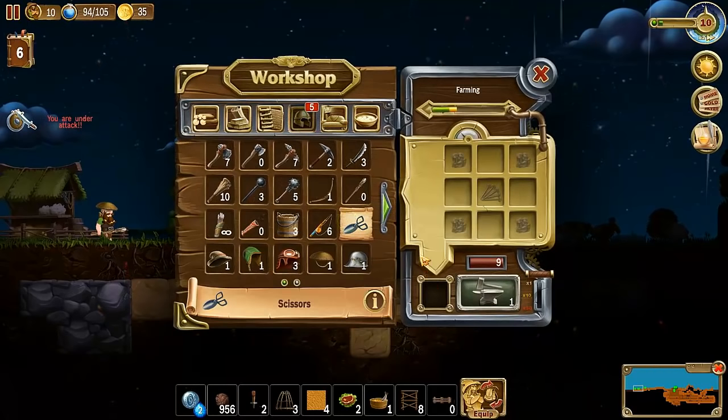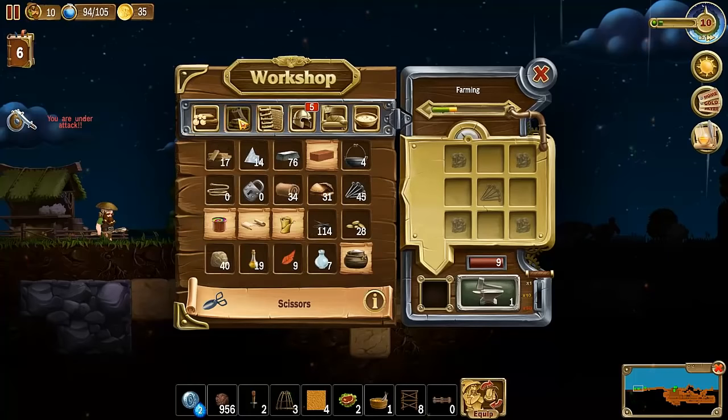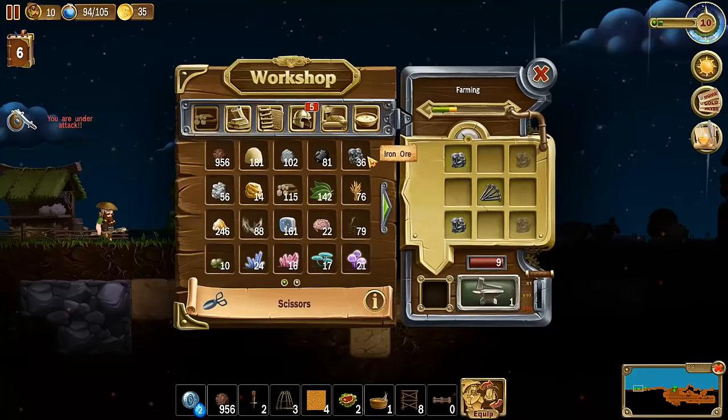The next thing we need if we want to get these sheep sheared is scissors. If you're planning on starting up a big sheep farm, you're going to want more than just one pair of scissors, because one pair means only one dwarf can shear while the others wait around. The optimal is to have as many scissors as you have dwarves. I have ten dwarves so I want ten scissors, but let's make as many as I can — nine. That's certainly enough for now.